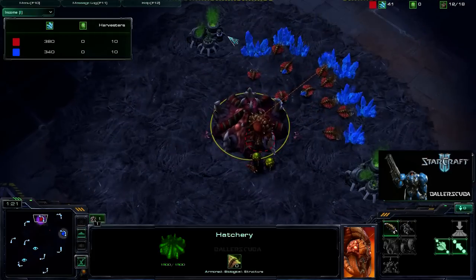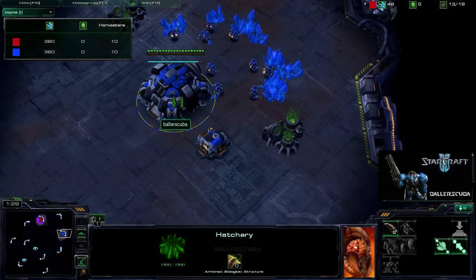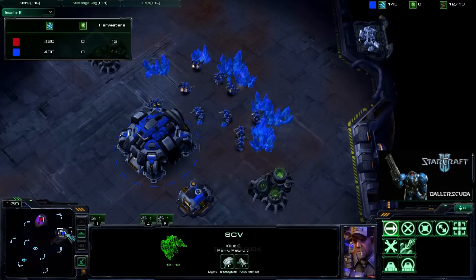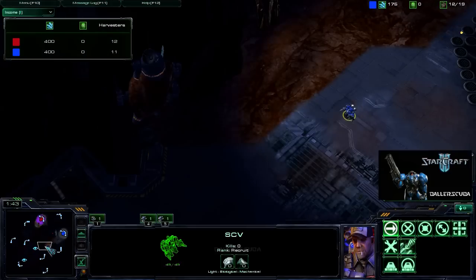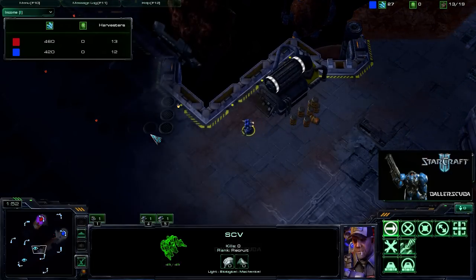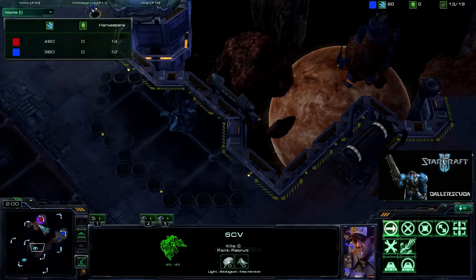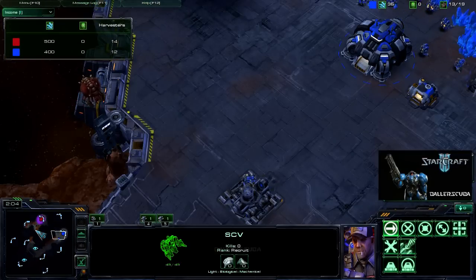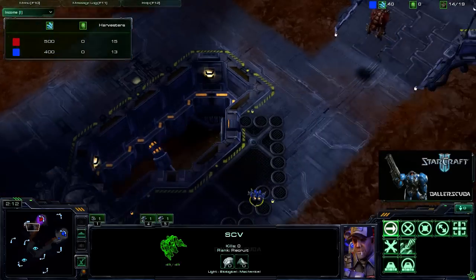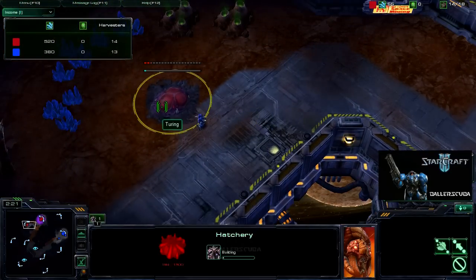We are seeing pretty much a standard build. Nothing yet that catches my eye — except for this guy. I'm actually going to be getting some scouting done. I honestly don't know what possessed me in this game. I think it was the lack of knowledge in my previous games about what my opponent was doing that made me think I need to go find out what is going on with the Zerg player. So I instantly go in to find out if he has a hatchery.